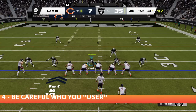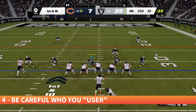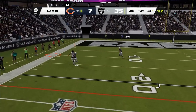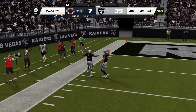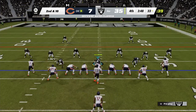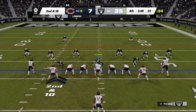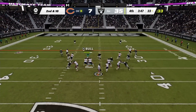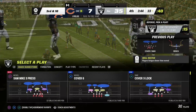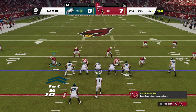In Madden, usering relates to the defender that you decide to play as. You can change this at any point, even mid-play, but you should pick a position you can play with skill. For example, if you find yourself late to react to crossing routes and double moves, you shouldn't be playing corner or else you'll become a liability to your team. The safest position in most cases for those who feel they have a lot to learn on defense is the defensive tackle position on the line, as your job will usually just be to plug up the inside running lanes, leaving the CPU to handle coverage, pass rush, and spying the QB.